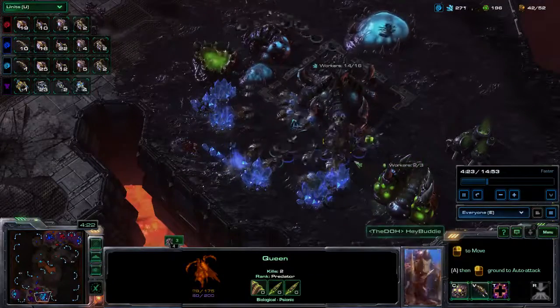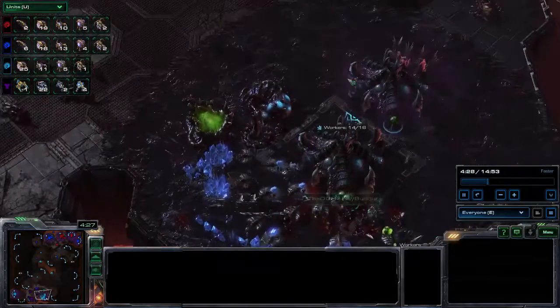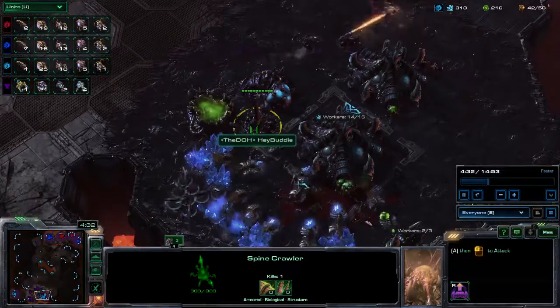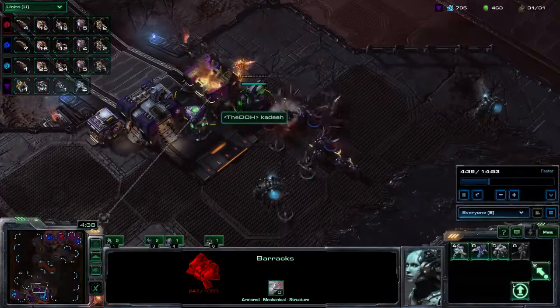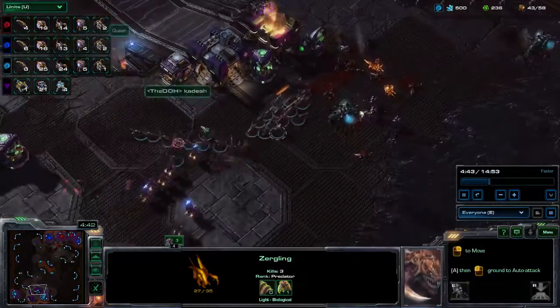He doesn't quite get the surround, but it's enough to take the Queen down, and my guys are in there in time. I built an emergency Spine Crawler just in case they got through, and it turns out it was worth it. I did also build a macro hatch, because very often in these events you can find yourself stacking up 1,000 minerals before you know it.